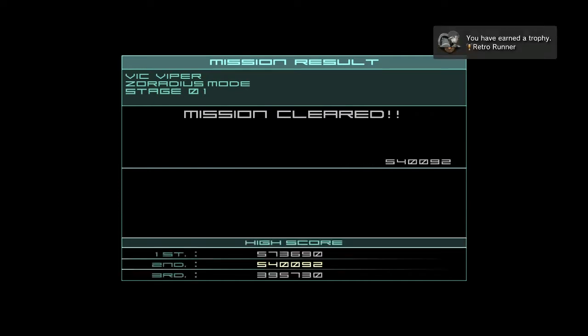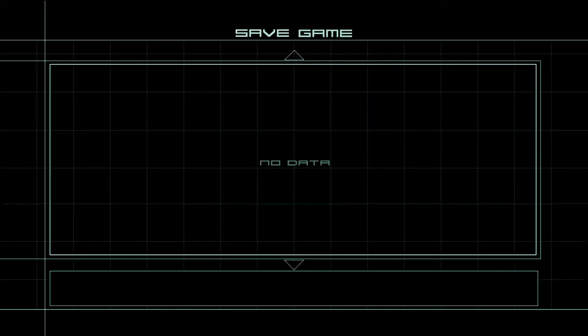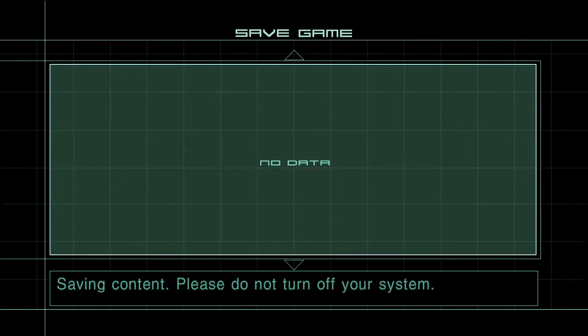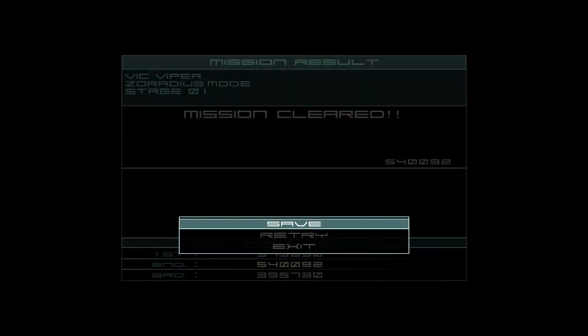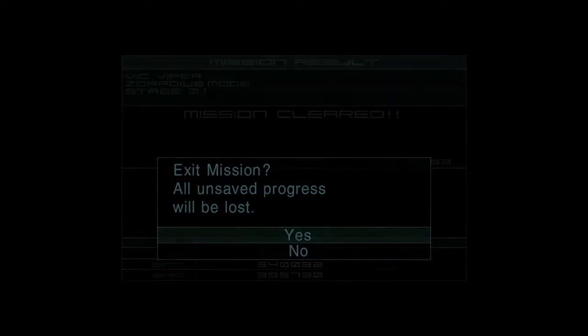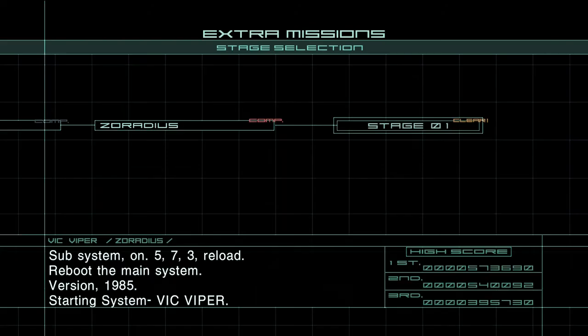Stage one — that better be the only stage. Retro Runner. Not worthy of first place but I'll take it. New save data for EX files — why not. I'm not sure if beating all EX files does anything other than cool points, but still that's awesome. And that's Leo with Jehuty from the first game — that's pretty amusing. Vic Viper wins — and there you go. Did it — well, that's freaking cool!